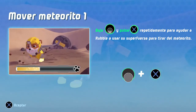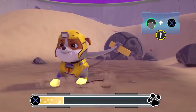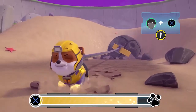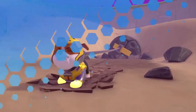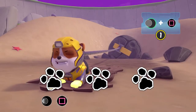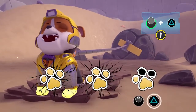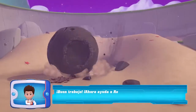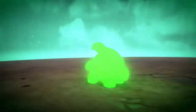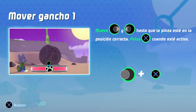¡Baja el joystick izquierdo y pulsa el botón X! ¡La dirección del joystick izquierdo seguirá cambiando! ¡Ahora ayuda a Rocky a usar sus herramientas para levantar el meteorito! Mover gancho, mueve el joystick izquierdo.